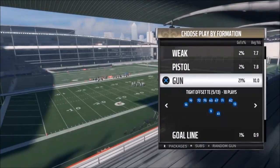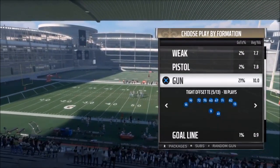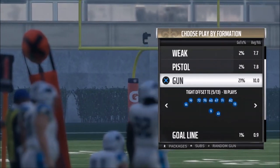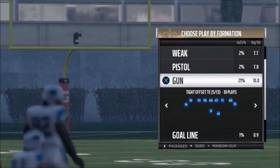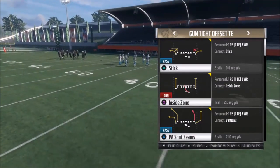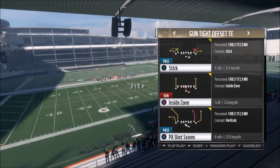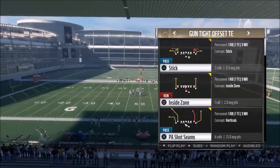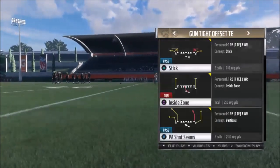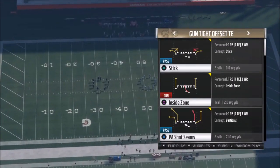As always I got some more plays for you today out of my Saints playbook. We're going back to the Saints for a couple of plays — something I didn't really show off much in the series so far: the Gun Tight Offset Tight End. I was using the Arizona Cardinals playbook and had a couple of plays working really well there, but I remember this formation is a little bit better. The real only difference between the two formations is you have a tight end here rather than a receiver. I like a nice sturdy tight end catching balls over the middle, which is what you'll see from the PA Shot Seams.